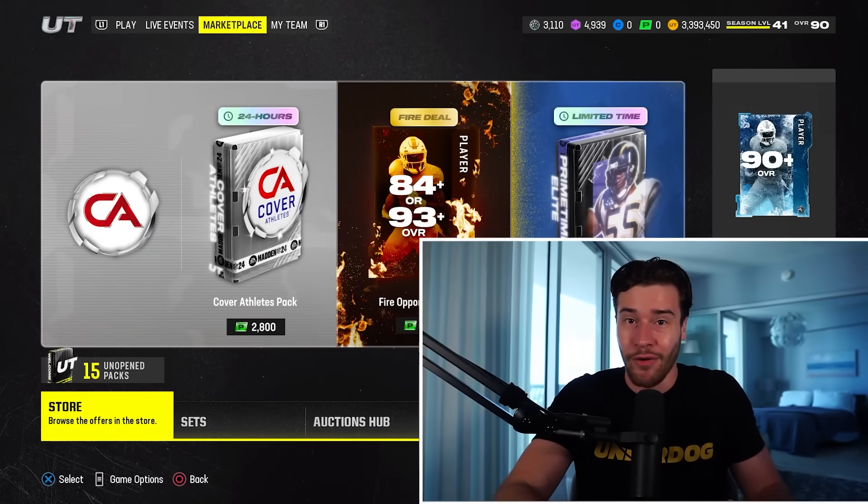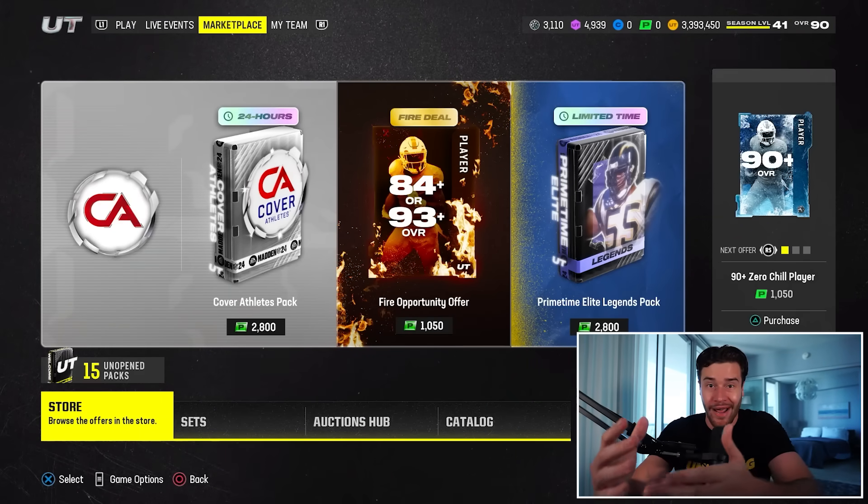The last 24 hours have probably been the craziest period of time in the Madden 24 market since the game released, and if you haven't taken advantage, let me help you out. Imagine the explosion if you heard someone yell cannonball and turned around and saw Vita Vea jumping into the pool. That size explosion is kind of what we saw in Madden 24.